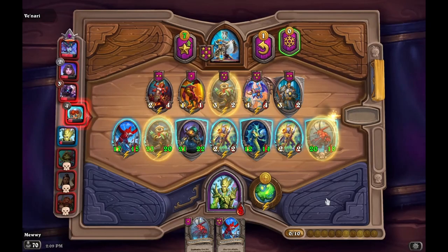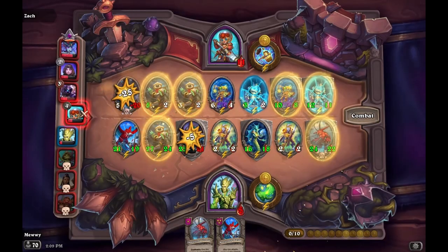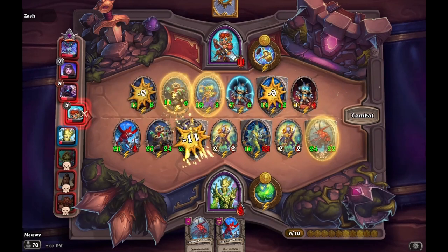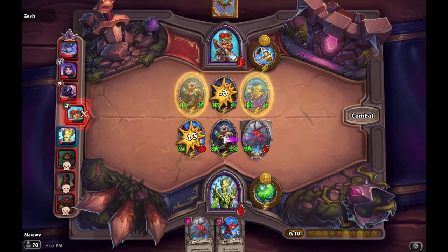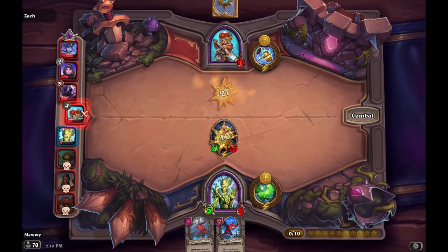Lightfang Enforcer is really only good if you can get it early on with multiple tribes. That amount of stats could really help you out due to the immediate tempo. Sadly, the eventual stats gained won't keep up with other tribes scaling faster. You're going to either need to change the build or do something about the bigger minions, such as using poisons or Leeroy.